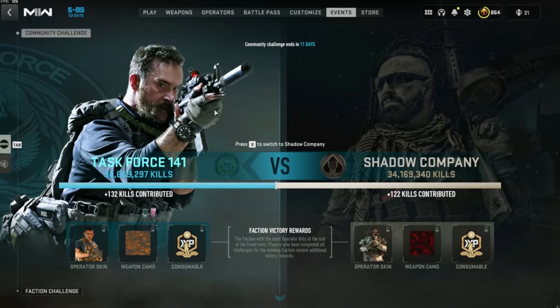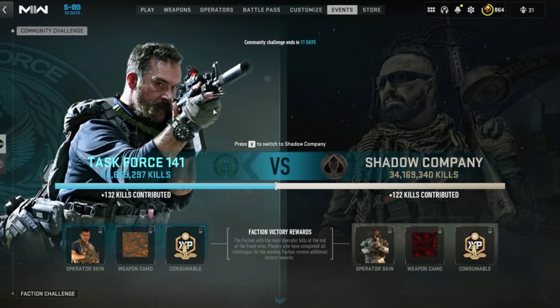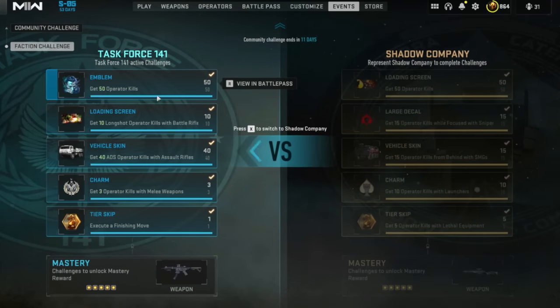Once you're in game, you want to go up to the Events tab. You're then going to be given the option whether you want to play for Task Force 141 or Shadow Company, and this is going to affect the challenges you're currently doing. If you scroll down, you can see the different challenges.